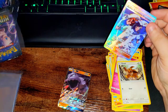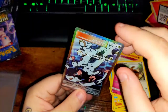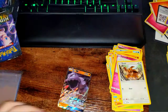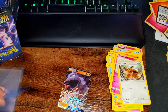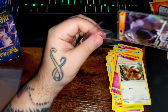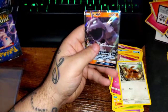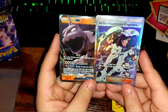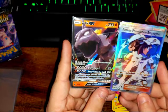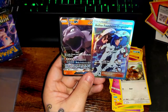Let me get these two sleeved up real quick. Let me show you guys the pulls — here are the last two pulls we got: Aether Foundation Employee and Onyx GX. Well, thank you guys for tuning in, and I'll see you on the next one.